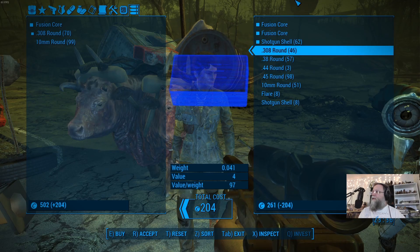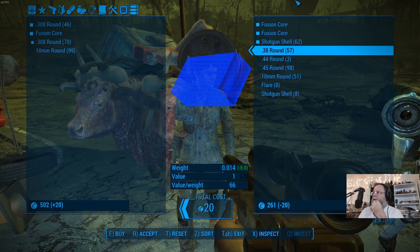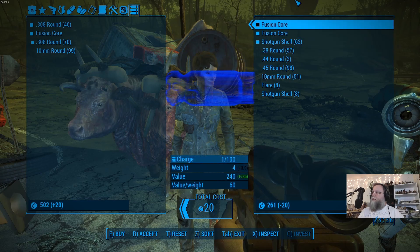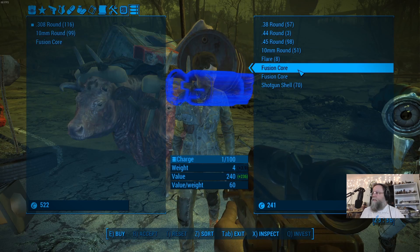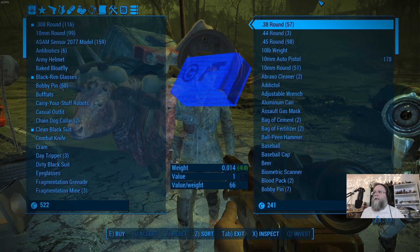I would like to take all of her .308 if I can. I'm giving her money. Let's seal the deal for at least this stuff here — the fusion cores and the shotgun shells, looking great. Now I have a good fusion core and she has the bad fusion cores, and I have all the good bullets.